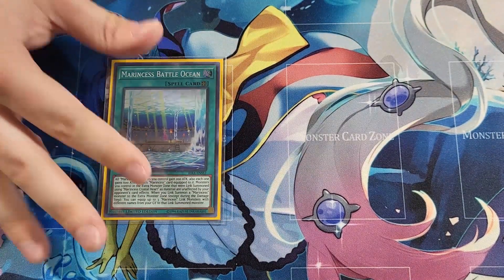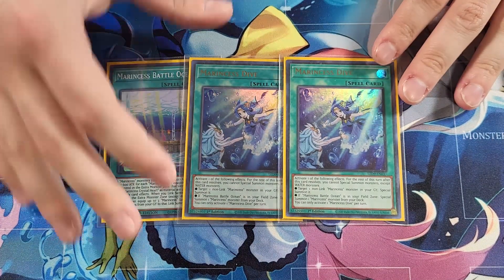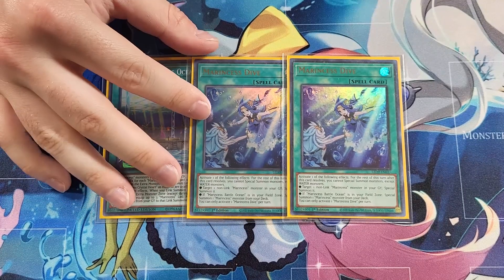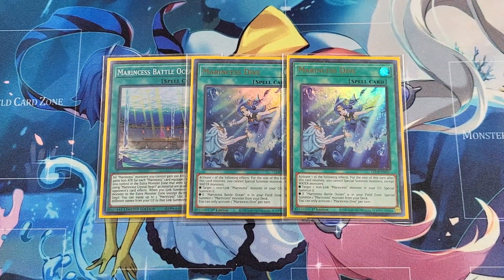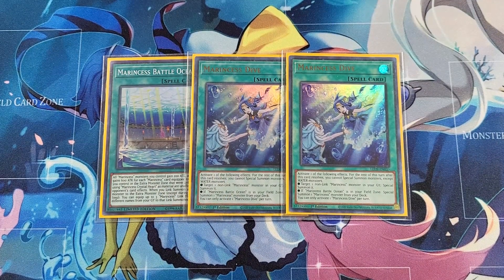On to Marincest spells and traps — I am of course on one Battle Ocean and two Marincest Dive. This ratio doesn't really change for me; I think it's pretty sound. I've seen more people play three Dive recently, and I think three Dive was okay in a Droll format, but I still have hands even at two where I draw it with no Marincest monster and it's just really bad — it's not a starter and an extender, it's more like a Theosius where if you don't see a playable it does nothing. I really don't want to maximize on Dive, and you do want at least two in case one gets Runic-banished.